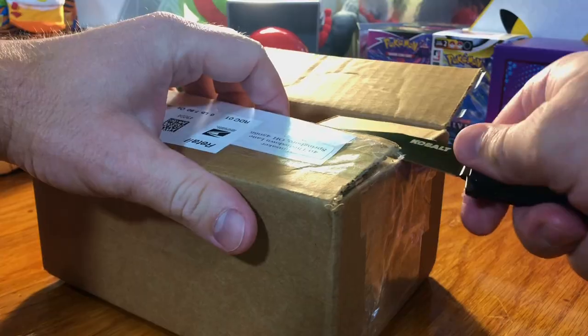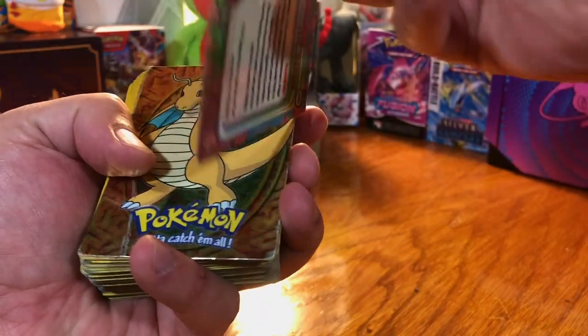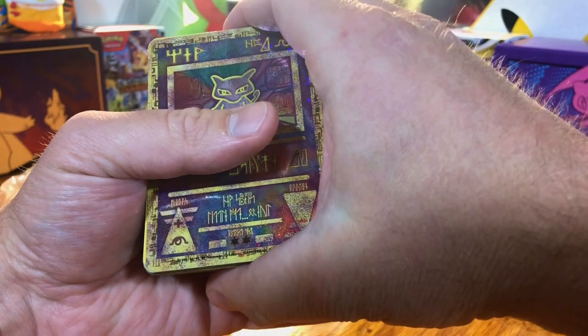I got a small little mystery box. Let's crack this open and see what we got. We got a Machoke and a Dragonite. We got an Ancient Mew.